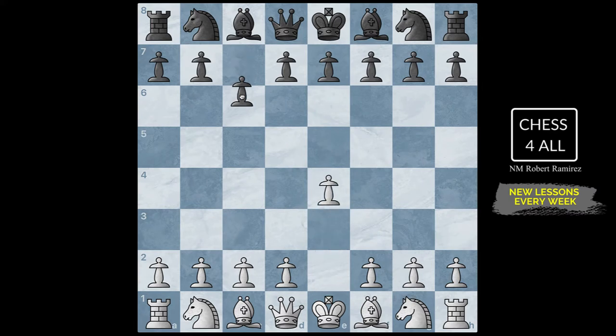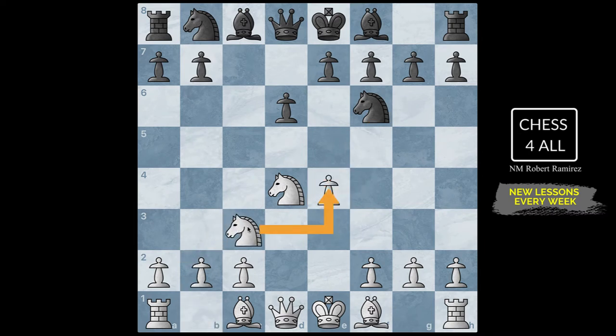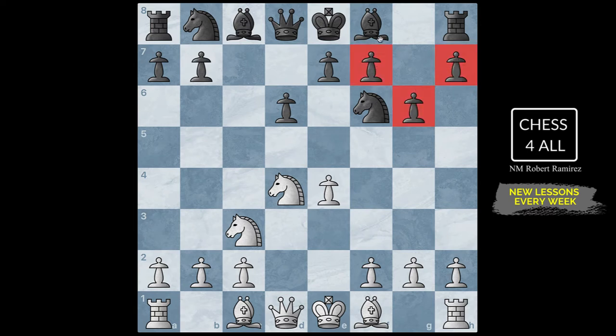We start with the move E4, C5 — just like the game we analyzed in our last lesson, this is going to be with the Sicilian defense. The main line is when the white pieces play the open Sicilian and break on D4. After pawn takes, knight takes, the black pieces went knight F6, attacking, so knight C3 to defend. This time the black pieces went pawn to G6, and you can already see that formation — in a few moves you're going to see the bishop going to G7 and the king castling.